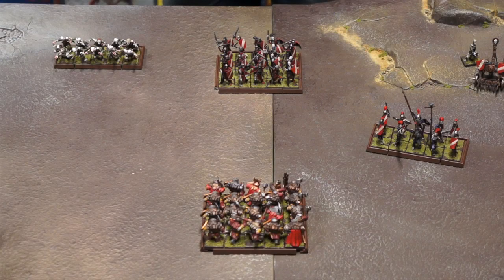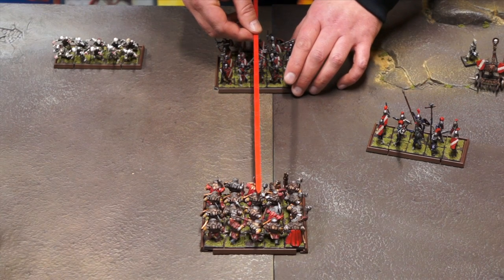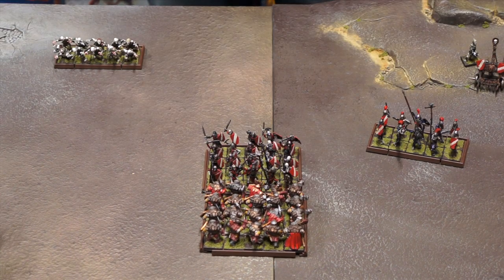A unit can charge a single enemy unit as long as the following conditions are met: the target is at least partially in your unit's front arc; the unit's leader can see the target; the distance between the base of the unit's leader and the closest point of the target is equal to or less than double your unit's speed; and there is enough space for your unit to physically move into contact with the target.